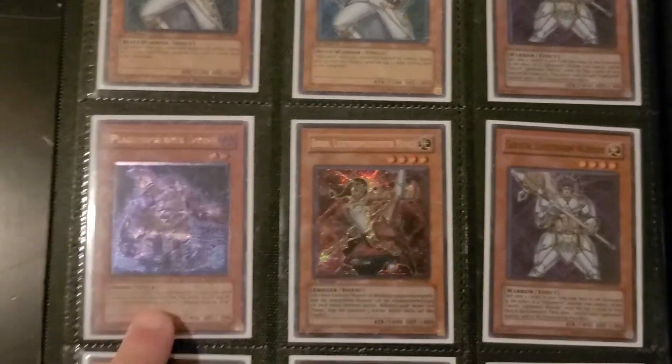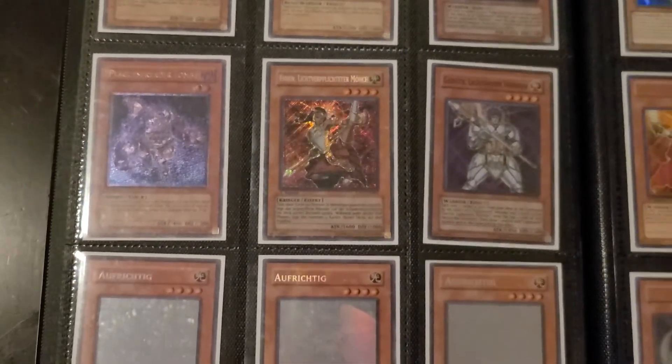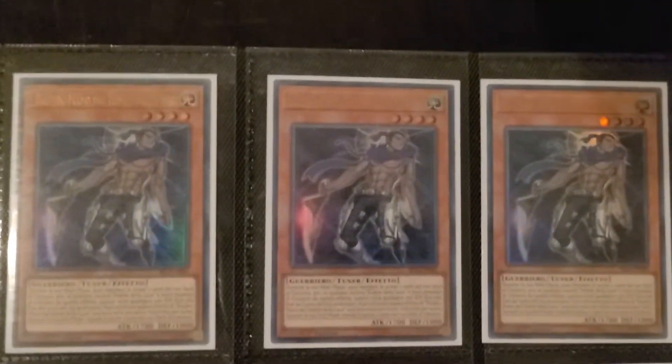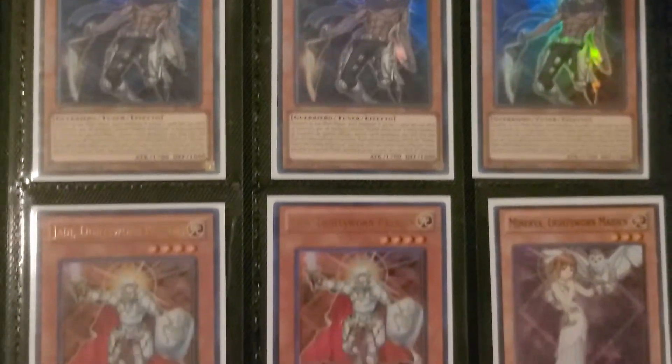The Aron is German. I do have an Ultimate first edition German Plaguespreader as well, but I keep the English one with this page. I have a foreign Zombie page in another binder. Ghost first edition, German Honest. I don't know where my Super Raidens went, but I also have these Italian Ultras, which is kind of cool.